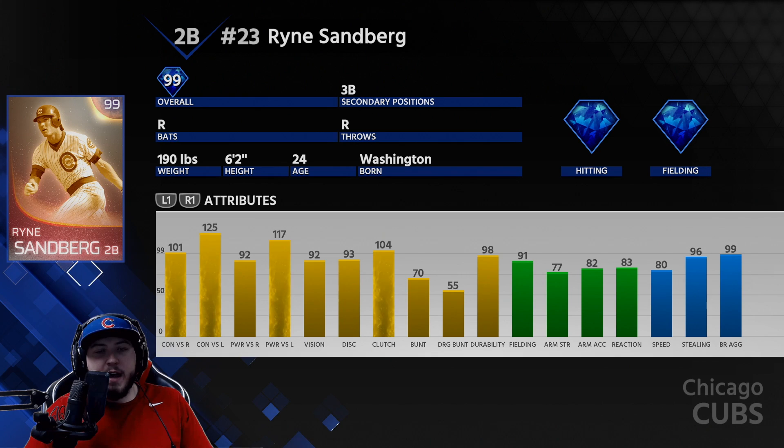His contact is amazing at 101 and 125, power is really good as well with 92 and 117, 92 vision. This card is gonna have a great PCI and generate some good power. His fielding is amazing at 91, 83 reaction, 77 arm strength - which is okay but for a second baseman that's pretty decent - 80 speed, 96 stealing. He should be able to get a lot of balls at second base.